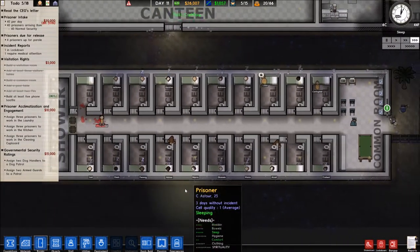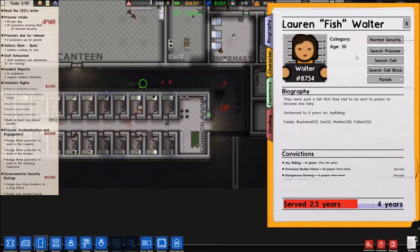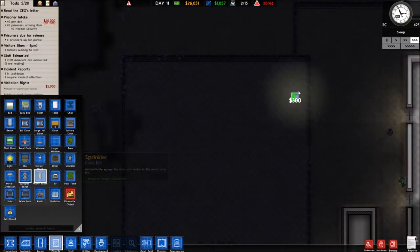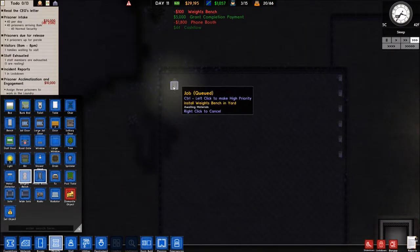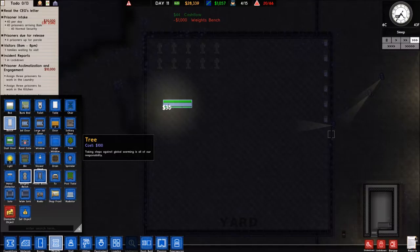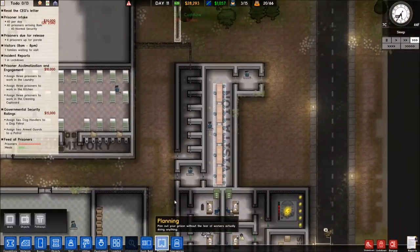Oh — she assaulted a guard. We're going to have to build another block for the troublemakers. Let's go to the yard real quick and set this up — one of the last things we do this episode: our phone booth area. There we go. We could add some weight benches too — you gotta get your workout in when you're in the joint. Ten phone booths for now, and a couple of benches out here for people to chill on.